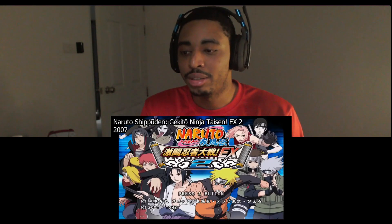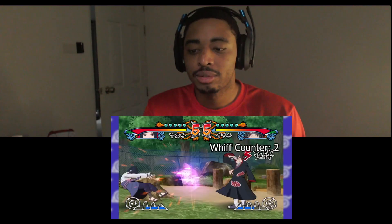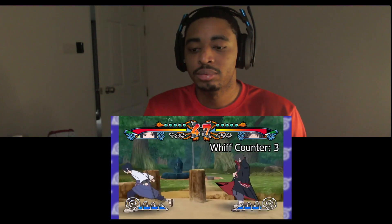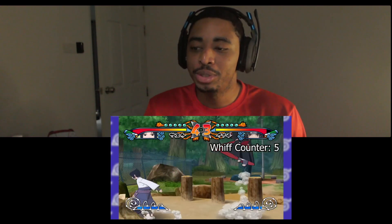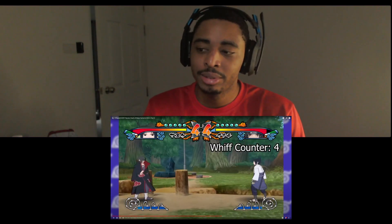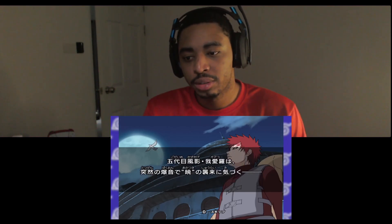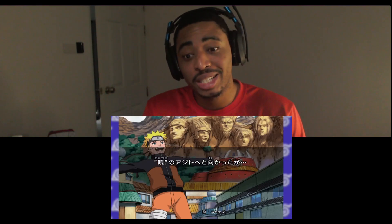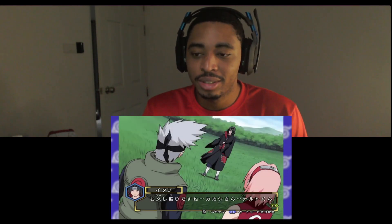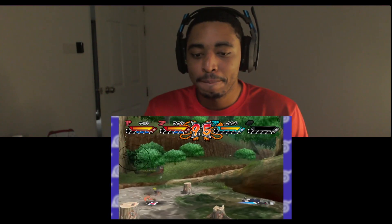Naruto Shippuden Gekito Ninja Taisen EX2 was released for the Wii in 2007. This game is basically just the last game — it feels like they just updated the story mode and removed the minigames. It really does feel like something you'd see in an expansion update in a modern game, just packaged by itself. The story mode in this one is almost identical in presentation to the previous one and covers up until around the Tenchi Bridge arc. Unfortunately, half the story mode is just the Kazekage Rescue arc once again. At this point, these games would benefit from the Ultimate Ninja style of storytelling, where the next game picks up from where the last left off.